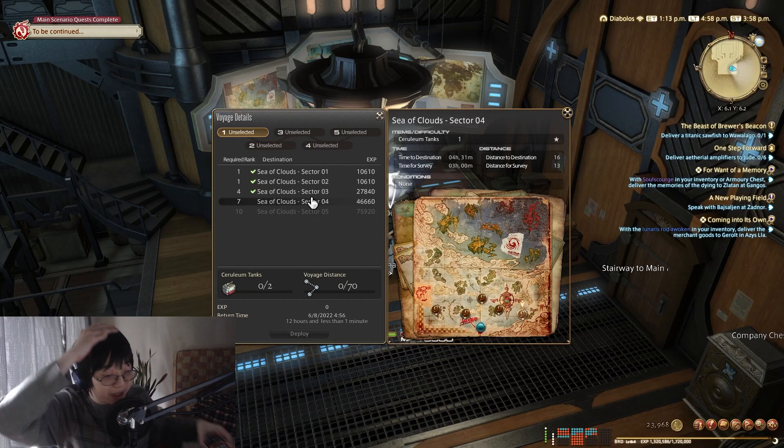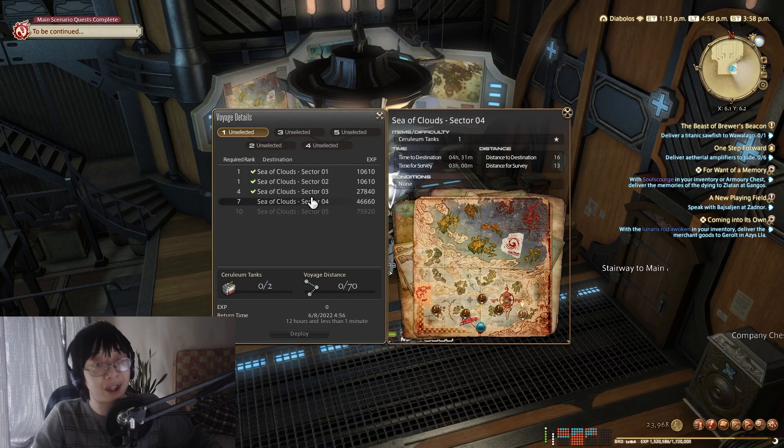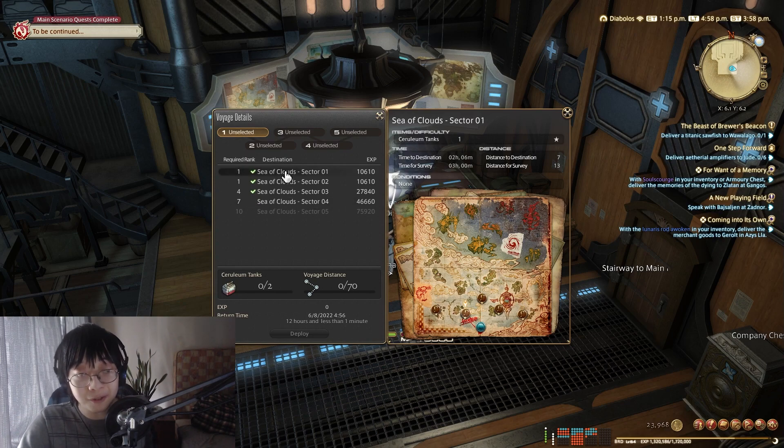Our company Asher just hit rank 7, and I'm only just starting to realize that each of these destinations or sectors has a distance to destination and a distance to serving. This seems to be fixed at 13 for now, but it might be subject to change.